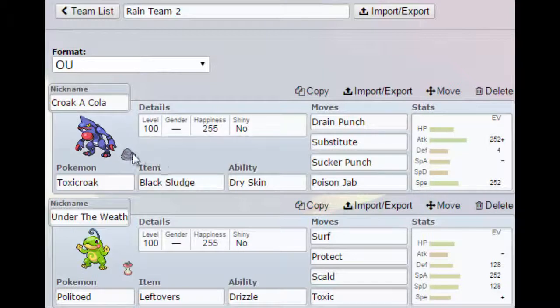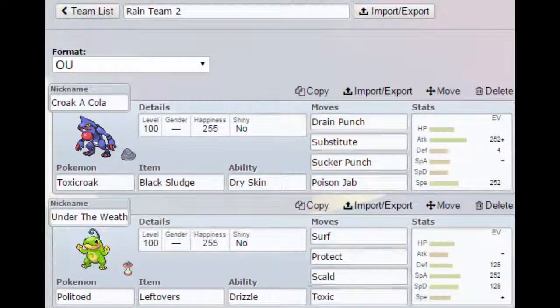Next we have Croc-Cola, just holding the Black Sludge with Dry Skin. Drain Punch, Substitute, Sucker Punch, and Poison Jab. I like Substitute on this thing rather than Swords Dance — sometimes I like to run Swords Dance, sometimes Sub. I like Sub here so we can keep getting HP back from Black Sludge and Dry Skin.